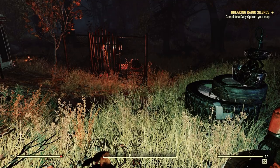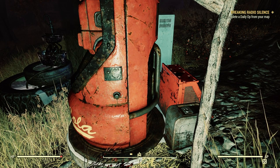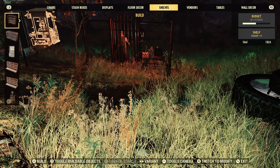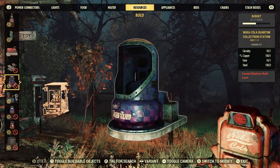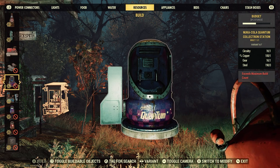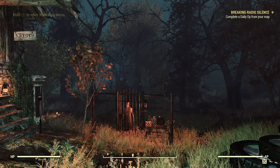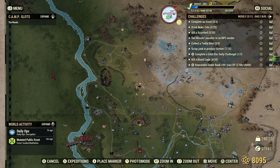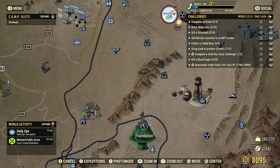I just go from camp to camp to collect from them. Sometimes the Collectron goes for sale in the Atomic Shop — usually 500 Atoms on sale for 250. If you're a returning player from Season 11, there was also a Quantum Collectron. He collects Nuka Cola products but also purified water and nuclear waste, which is why I prefer the OG one. You can also buy the OG one using Gold Bullion from Samuel down in Foundation, as long as you have a reputation with the settlers — I think it's 1250 Gold Bullion.